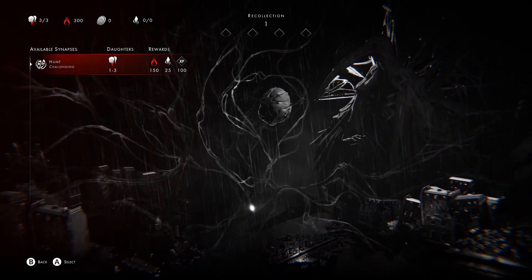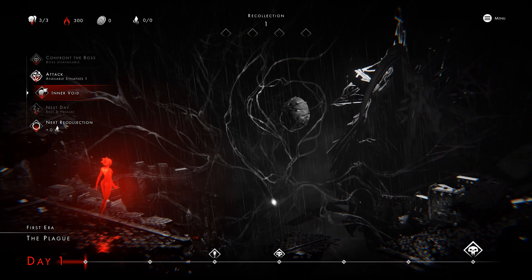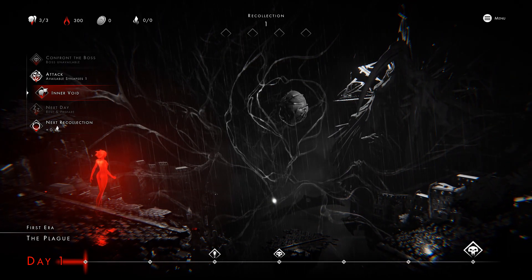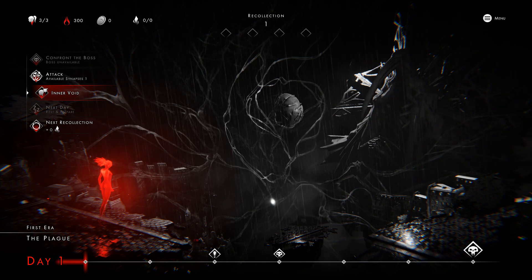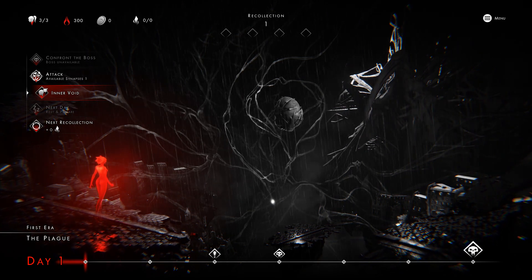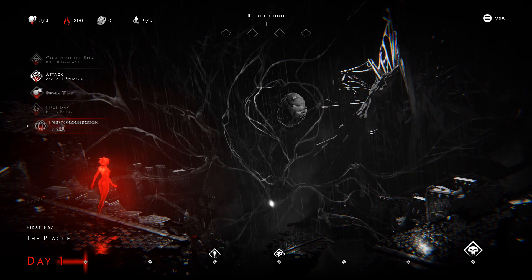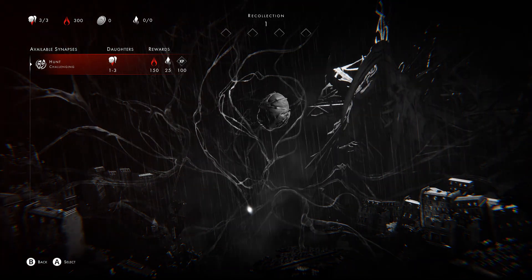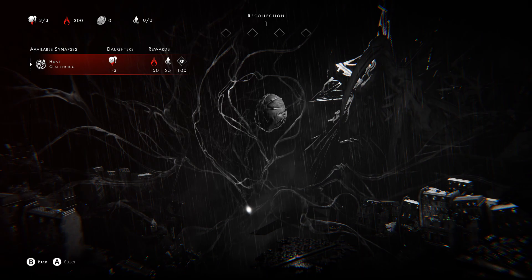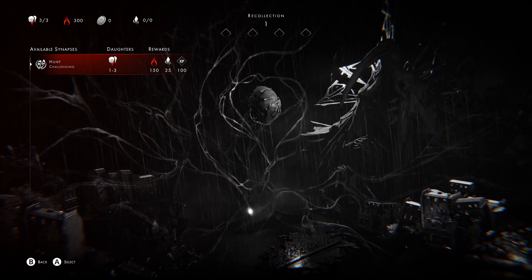The main things on the UI are the bottom bar telling you how close you are to the boss, and the menu on the left. The rest is aesthetic — this monochromatic style with red accents is very striking. Not many games look like this. I'm going to jump into the first battle. At the very beginning of the game, the list only has one entry: a hunt, which is basically a kill-all-enemies mission. I only have three daughters and they're all level one.